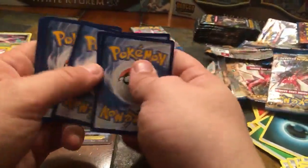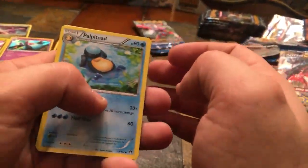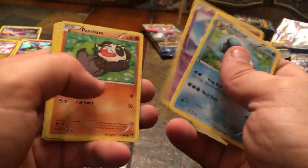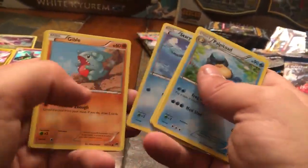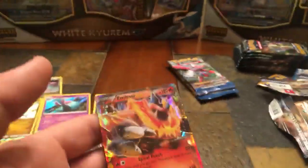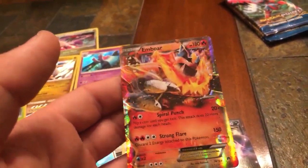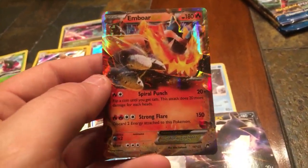Striking out on this trainer box — just one holographic so far. Fifth trainer box pack — Palpitoad, Psychic's Third Eye, Sigilyph, Pancham, Petal Dance, Skorupi, Staryu, Gible, Reverse Holo Lapras — and there we go, an Emboar Full Art EX card! I just had that feeling we were going to get some more. We just had a couple of bunk packs, but there it is. That's one of my favorite ones there.